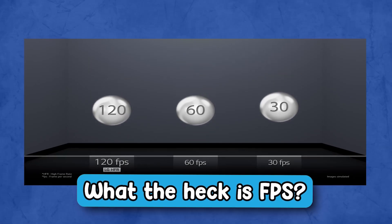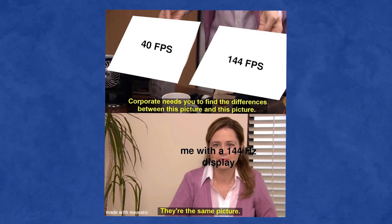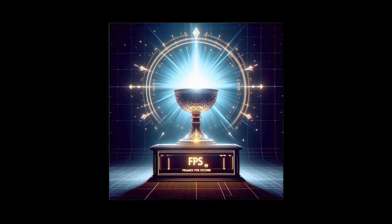FPS, or frames per second, is routinely used to measure a game's performance. A basic ruling is the higher the better. But if a higher FPS is meant to be the holy grail, why does my Fortnite turn into a flippin' slideshow every time I go on a noob hunting spree?